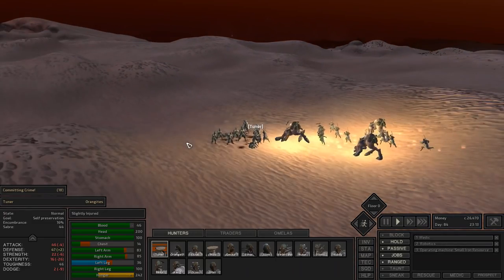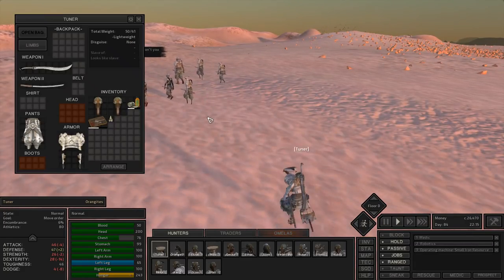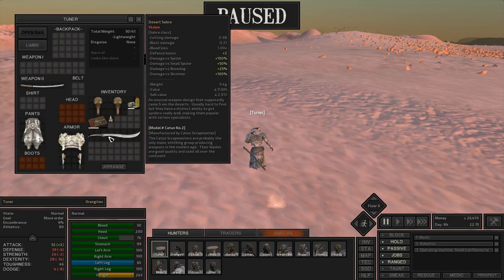Let's try a different weapon type. Tuner is going to do the same thing but this time instead of using the saber he's going to use this guardless katana, which has a huge attack bonus but doesn't go through armor very well. It actually hurts people a little bit more, so because these guys are armored...